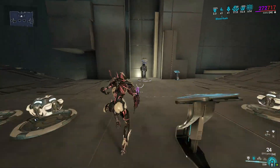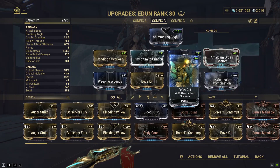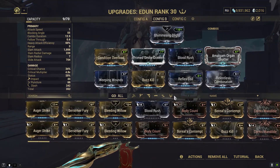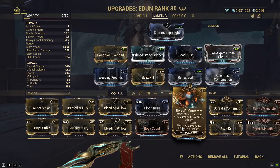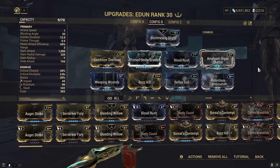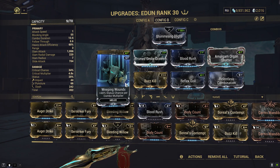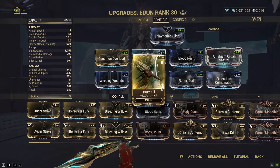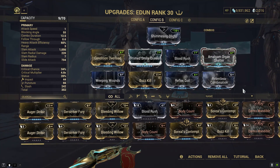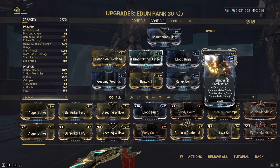I can pretty much say that this would deal with level cap. Let's make another build. What could really help here is Boreal's Contempt — this could be really, really useful — but there is no place to put it. We need the crit chance from Blood Rush, we need Weeping Wounds to get the status chance, and we need this for the stat weighting. The only thing I could see being removed is Relentless Combination, but this would make building the combo counter more problematic.